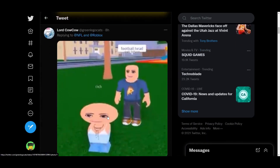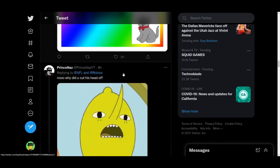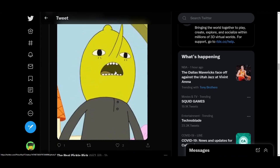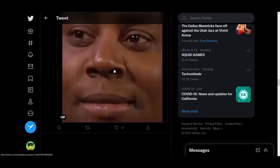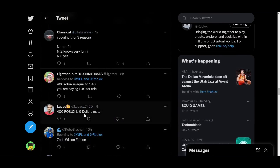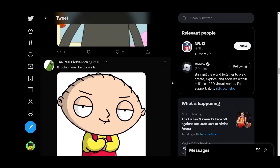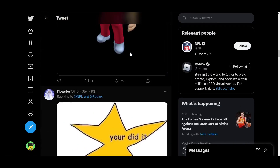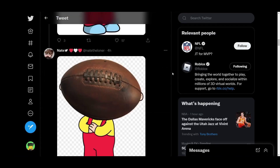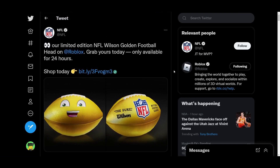A lot of people are saying it's Stewie from Family Guy. Someone said it was this guy from Adventure Time. People are just roasting this item. Some people are also pointing out that 400 Robux is $5, so not really cheap. But I don't really care — I just want to profit out of this. And even if it's by a little bit, I guess it'll work at least. I just want to gain some profit from this item.